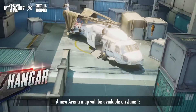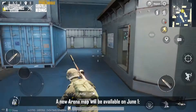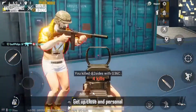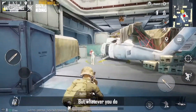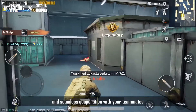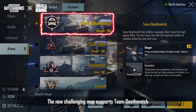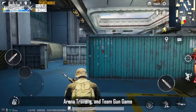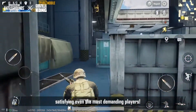Moreover, the new Arena map Hangar will be available on June 1st. Excitement at every corner, action at every turn — get up close and personal or hang back. But whatever you do, you won't survive without fast reactions and seamless cooperation from your teammates. The new challenging map supports Team Deathmatch, Arena Training, and Team Gun Game, satisfying even the most demanding players.